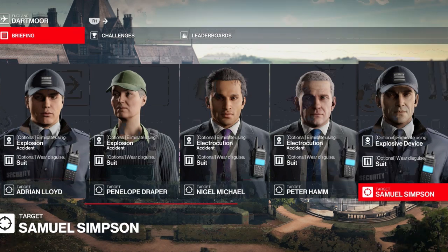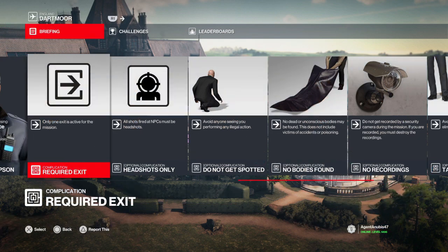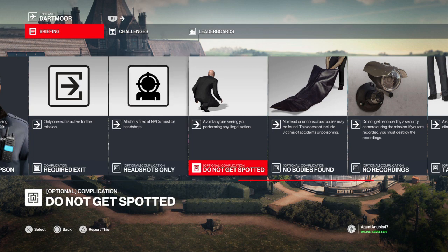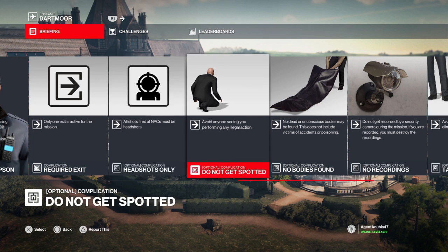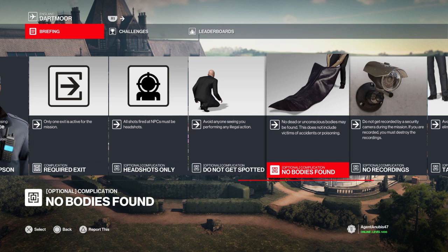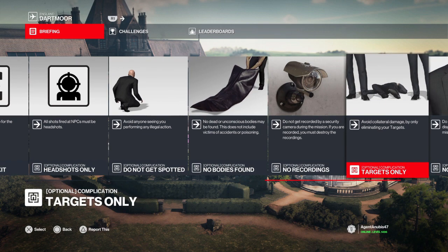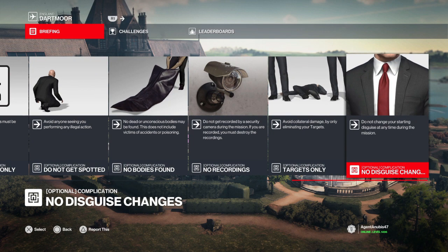We also have only one exit available to us. We can only get headshots, we cannot be spotted, no bodies can be found excluding accidents and poisons, we cannot be recorded, we must only eliminate our targets, and we cannot change disguise.